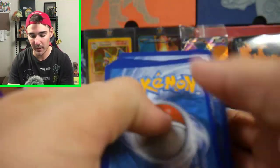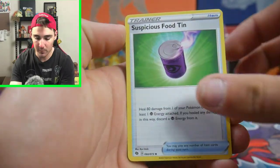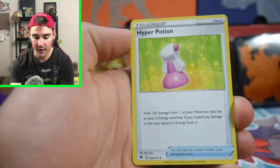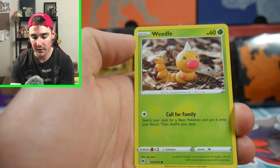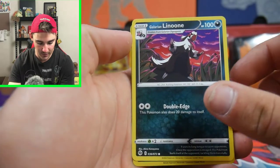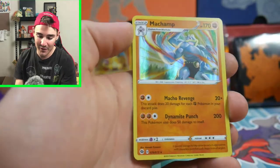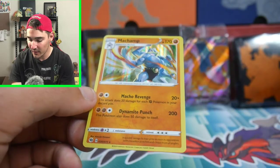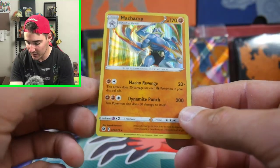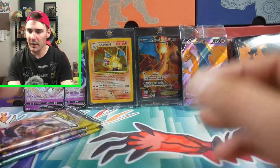There is a code card. Champion's Path, absolute awesome set. We have an Energy, a Suspicious Food Tin, a Victini, Hyper Potion, a Pokeball, Carvanha, an Ekans, Weedle, a Galarian Linoone, a Trubbish Reverse Holo, and a Machamp once again. How do we get two Trubbishs and two Machamps? That's crazy.